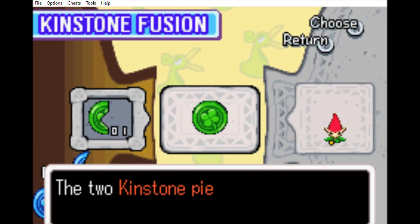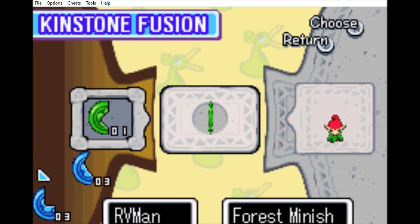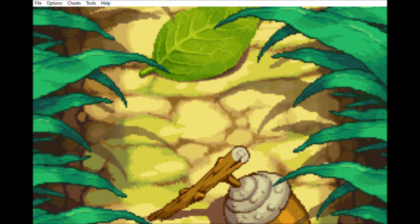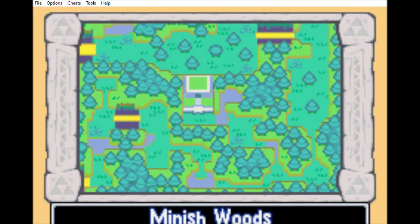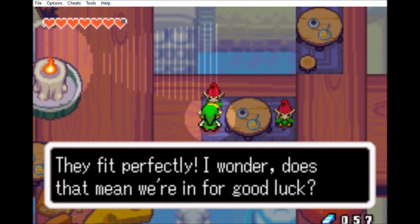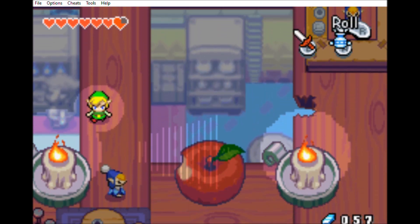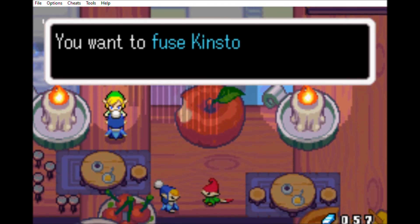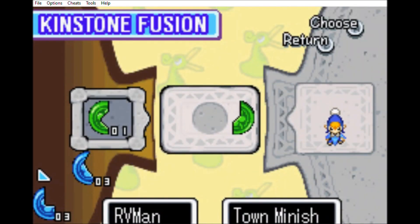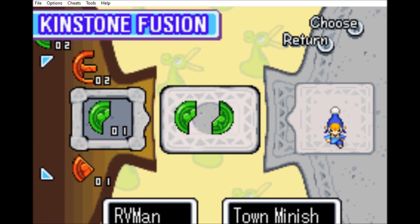I found another kinstone fusion! Remember those Minish I passed up not too long ago? Well, I needed the kinstone to fuse with them, and on top of that I needed to complete the Cave of Fire in order for them to even want to fuse kinstones with me! But there's also another Minish here I needed to deal with — he's right here! We gotta fuse kinstones with this one right here — oh wait, wrong one! Gotta make sure I got the right one!